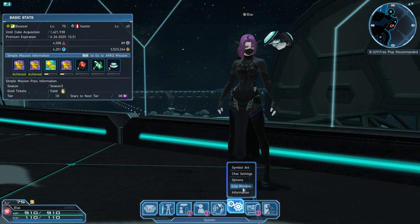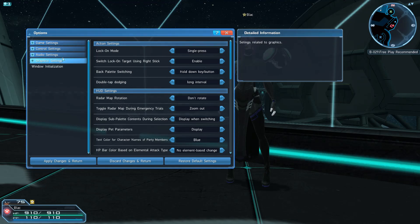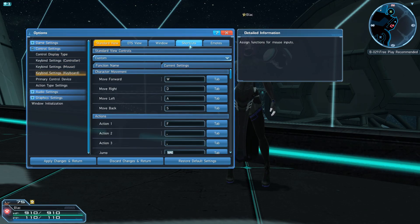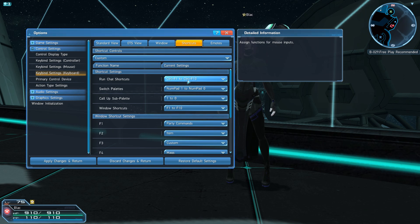This can be somewhat changed in the options, control settings, and then keyboard keybinds, and then shortcuts at the top. You'll have a few dropdown options to choose from. Unfortunately, there aren't that many options they give you, but this is where you could change it if you would like to.